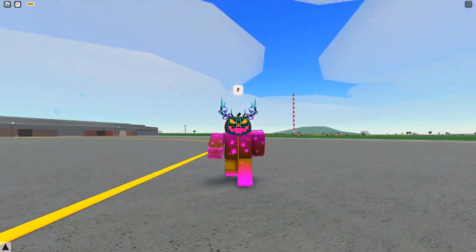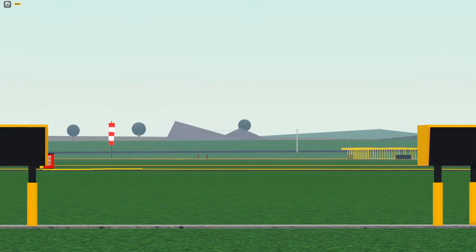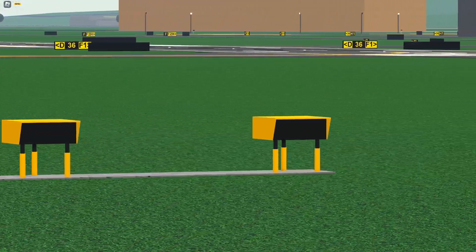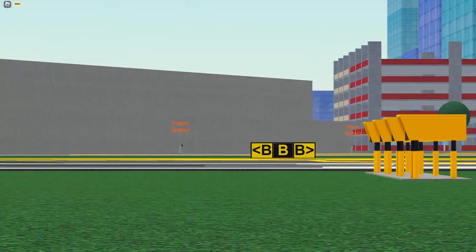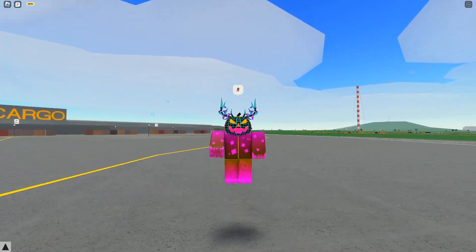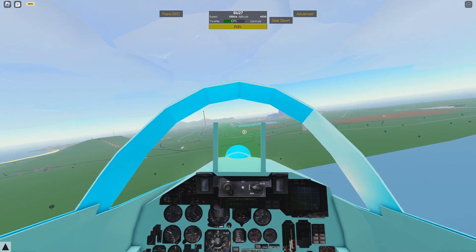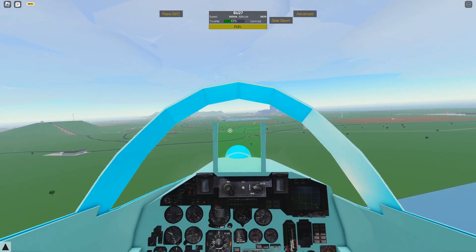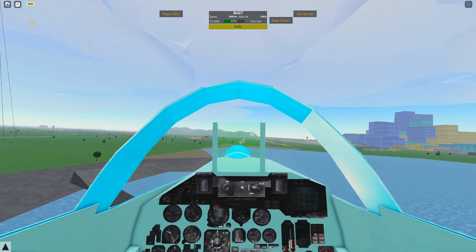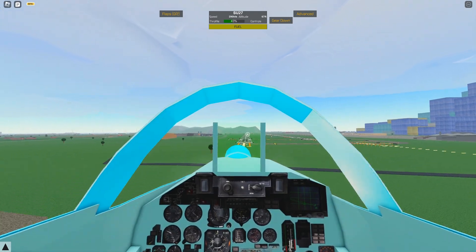The fun continues with the next part of the update. We have new PAPI lights. I know many people will be very happy that this is here. These PAPI lights have a new model and a new viewing angle, presumably making them easier to see. Ignoring my absolutely terrible landing skills — 50 likes and I'll make a series of me trying to learn how to land — on your screen right now is gameplay of me attempting to show off these PAPI lights. And to the untrained eye, I think they're working. I apologise for not being able to show these off properly. Maybe in the future, I'll be able to.